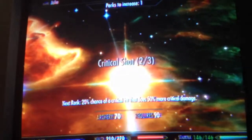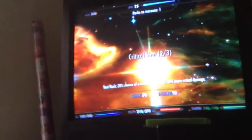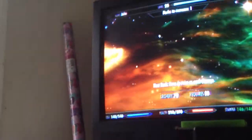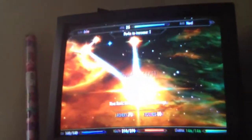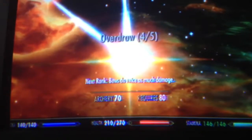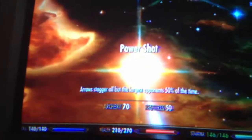I've got a 20% chance of critical. I've got Overdraw rank 4, so they do 80% more damage. Then I've got Eagle Eye so I can zoom in. And I've got Power Shot so I can stagger people. Actually, that's come in handy a lot more than you'd think.